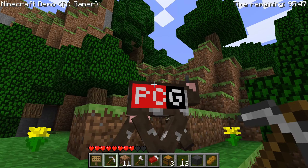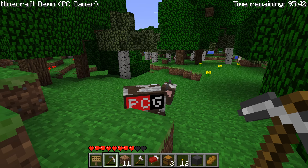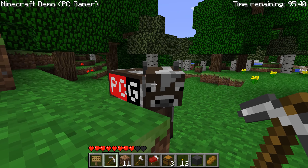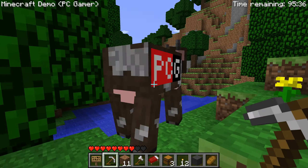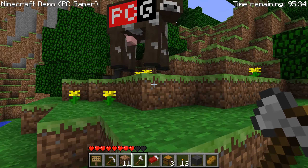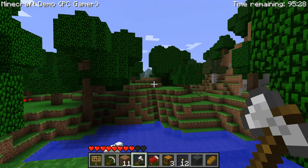There's a cow and he's very happy to see us. They have this cool little PC Gamer texture on them — look at his little cow horns and his little udders, he's just bouncing for joy. I'm sorry my friend — he didn't actually drop anything.